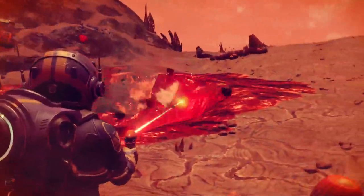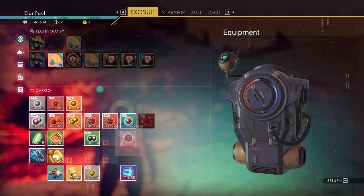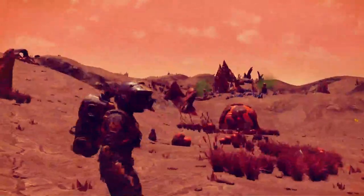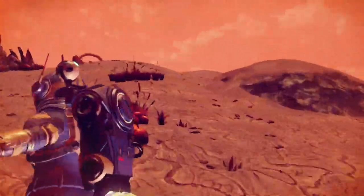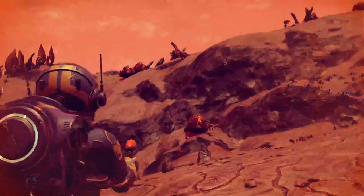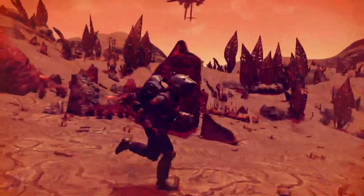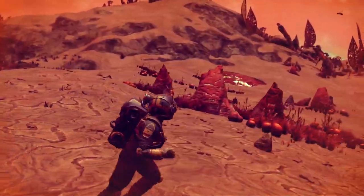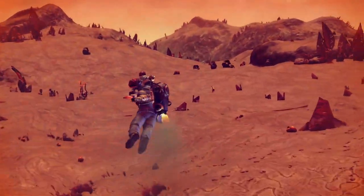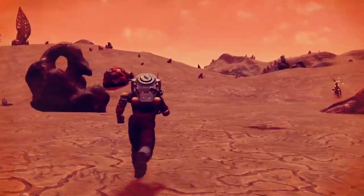Let's see if we can actually find a ship — that would be kind of nice. Heading in the right direction... I think I got turned around for a moment, but there are the rings — we should be heading this direction. The worst thing that can happen is you get yourself turned around and start going the wrong way.